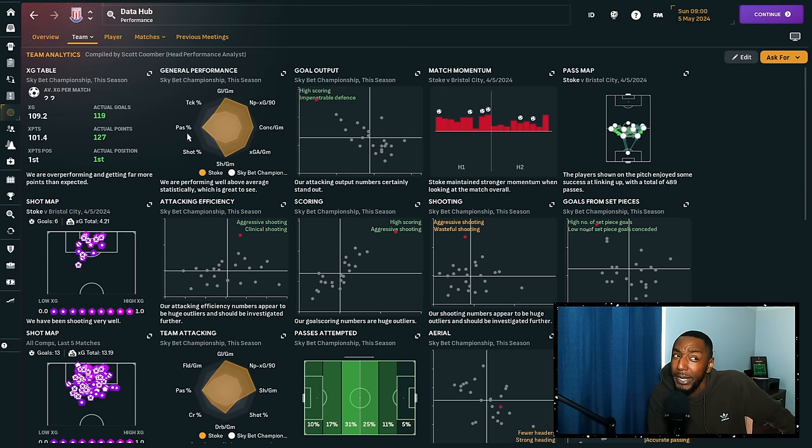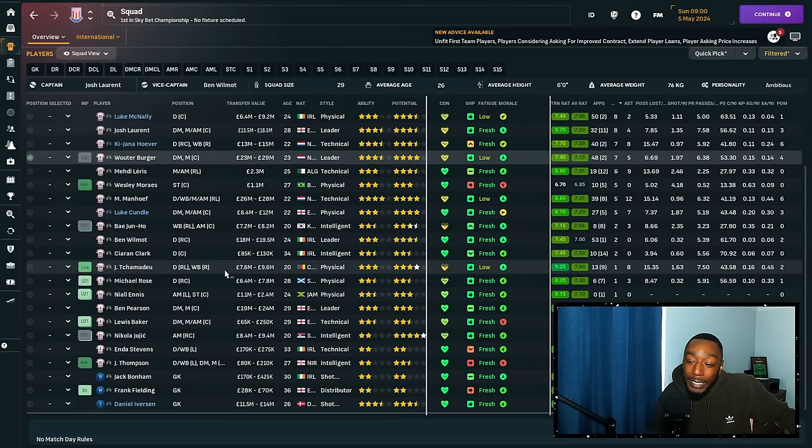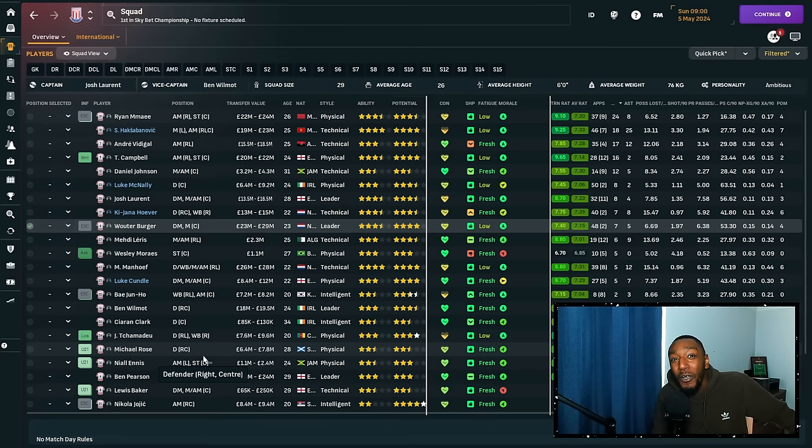For the second season at Stoke, there was a mini rebuild — we brought in 11 players and sold a lot. Several key players were on loan and had to be replaced once contracts expired. We had to replace multiple players, and now let's have a look at the squad that's in the Premier League and the European final.